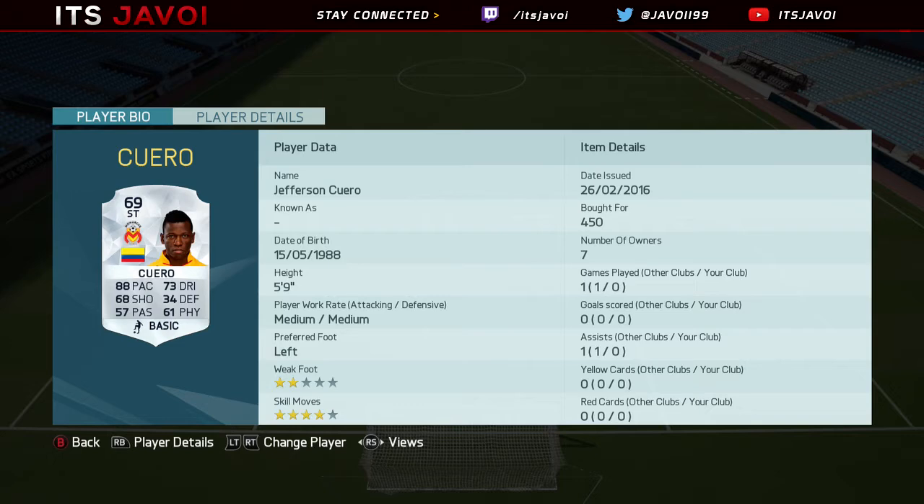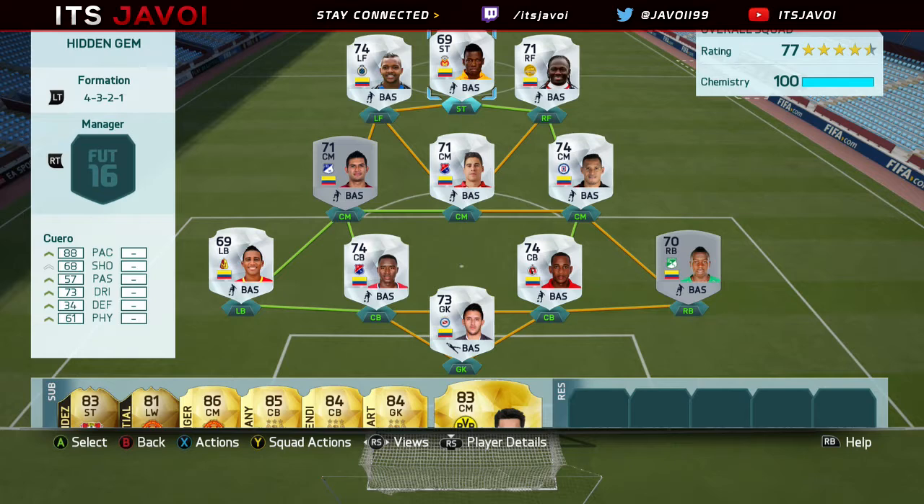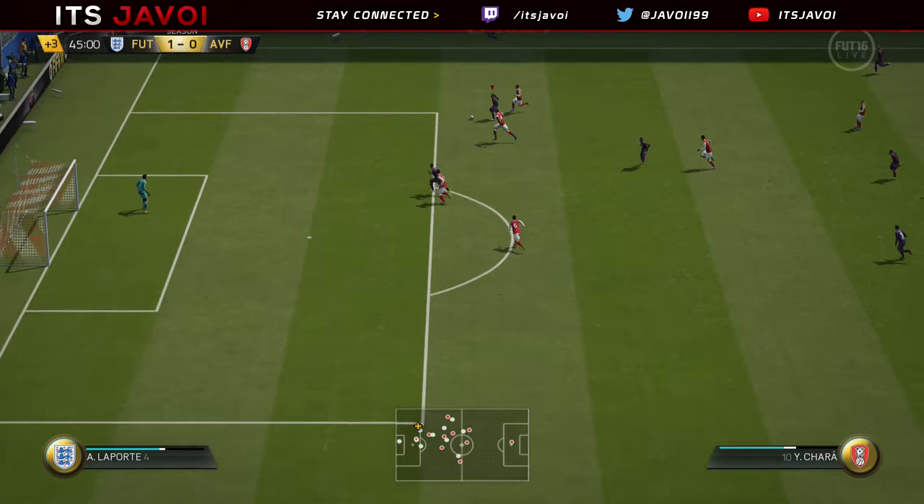He looks like he can be a really really good card, and for 450 coins you can get him into a Colombian team or Colombian league team, or maybe even try to hybrid him up — that would be pretty interesting. I've just got him in a standard silver Colombian league team, which cost under 10k I think. It was actually surprisingly cheap considering most players in his team — he's got like 90 pace fullbacks and fairly decent 70s pace centre backs — a really really solid team.